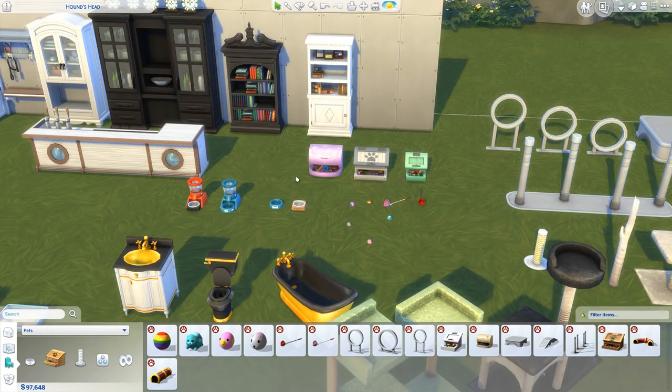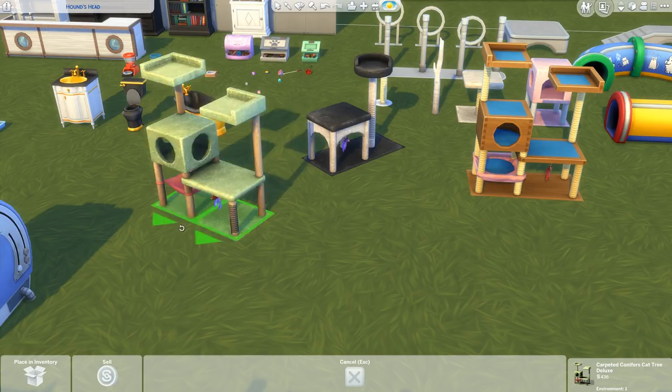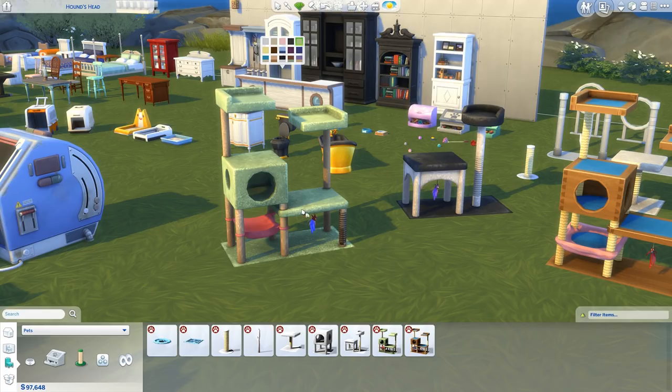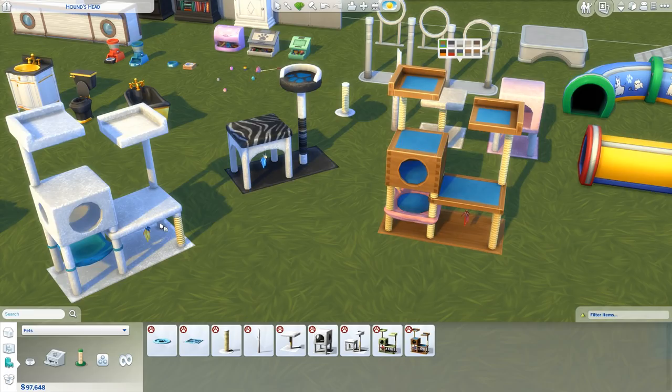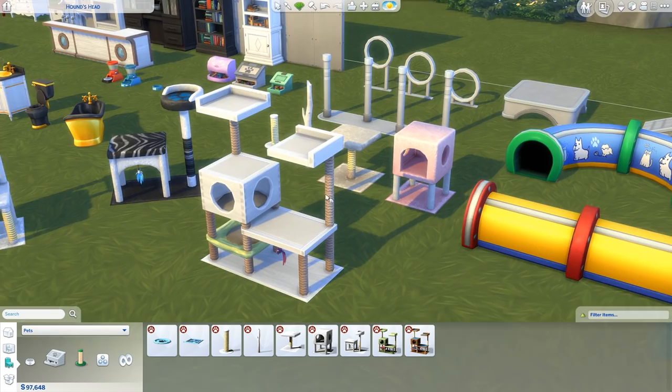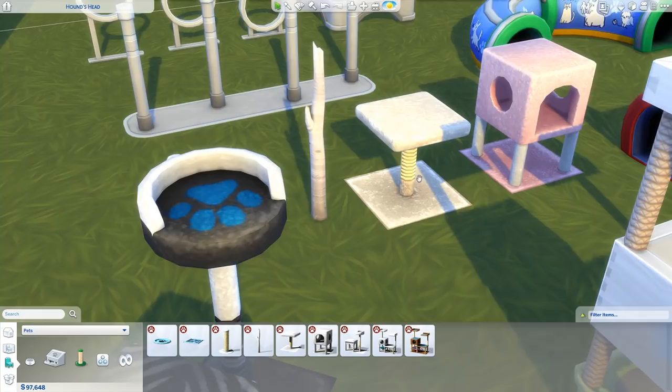Moving on, we'll keep going through all the pet stuff. We've got a bunch of Cat Trees — I don't have a cat so I don't know exactly what they're called. They do look really, really nice and they have a bunch of recolors as well. You can go crazy with colors or keep it really standard. There are different variants, including larger ones — some more out of wood, some out of a carpet-y material. And we've got a standard scratching post, plus the Claw Set which looks like a tree stump kind of thing, all coming in matching colors.